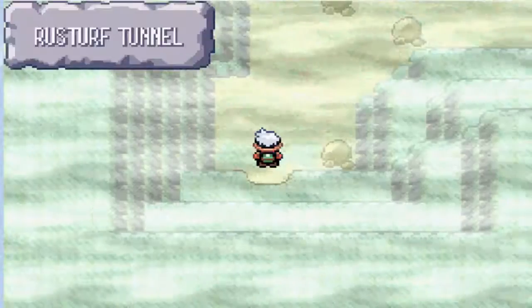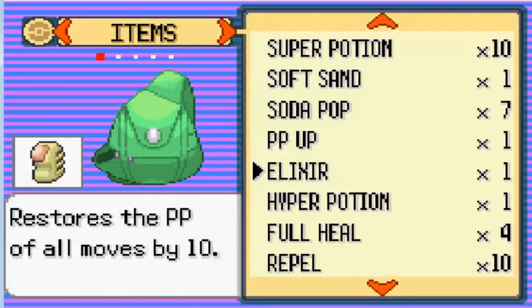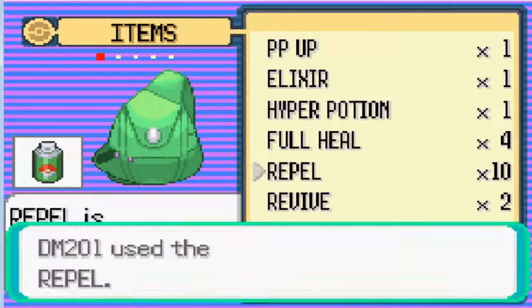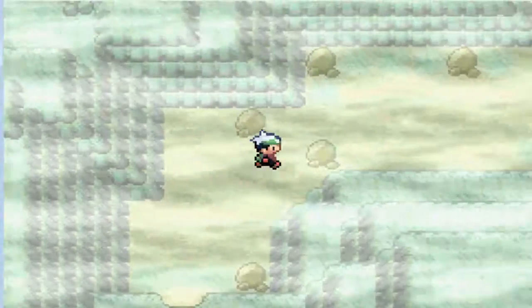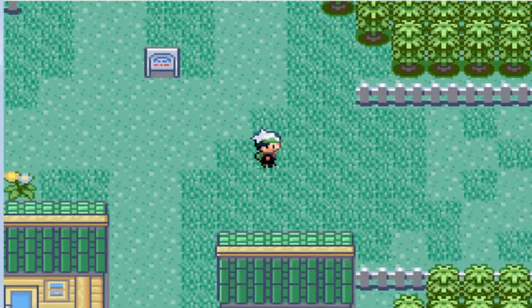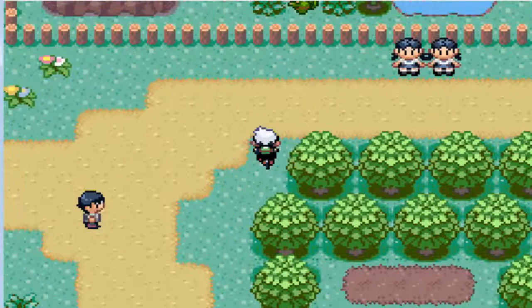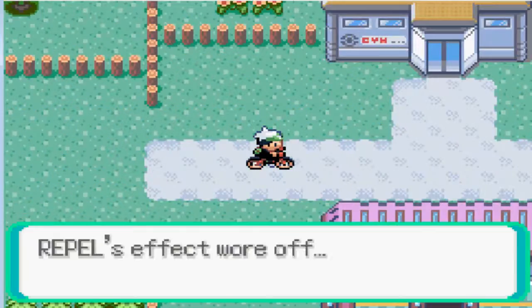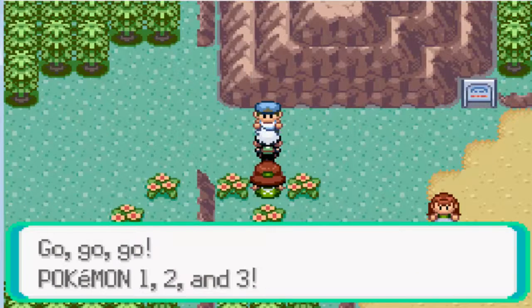Let's do the same thing — bag. Where is a repel? There we go. The great thing about Pokemon Emerald is that we can use the bicycle, and there we go. I'm already there. Let's check out the — oops, should've slowed down a bit.